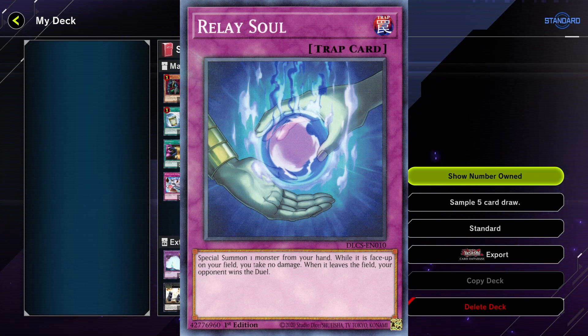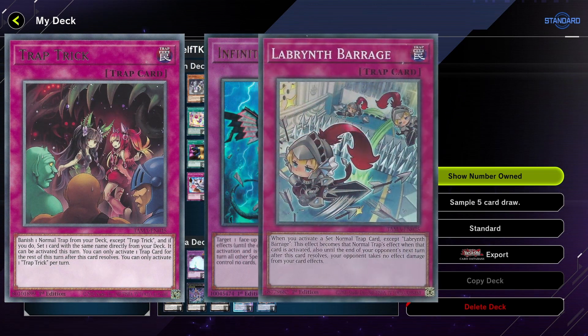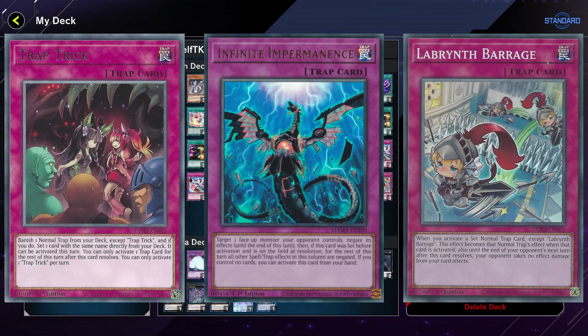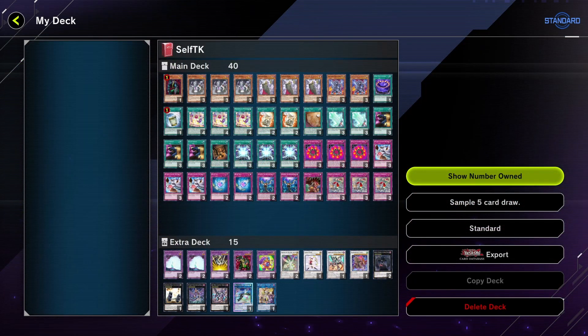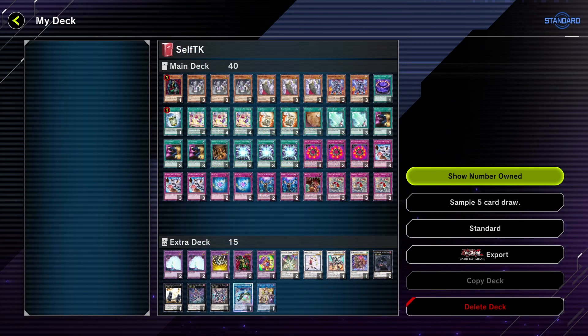So why are Trap Trick, Impermanence, and Labyrinth there? They're there to make sure we can activate multiple traps in one turn so we instantly clear the two-traps requirement for the daily quest. I also use Temple of the King so I can activate one trap directly on the first turn, so I don't need to wait for the second turn to do the self-FTK.